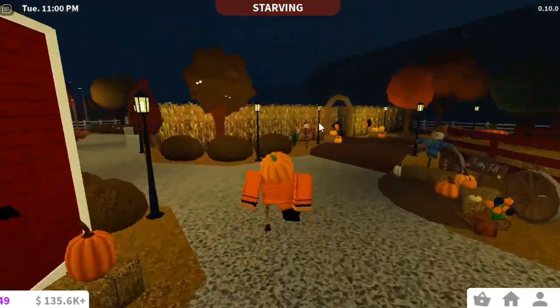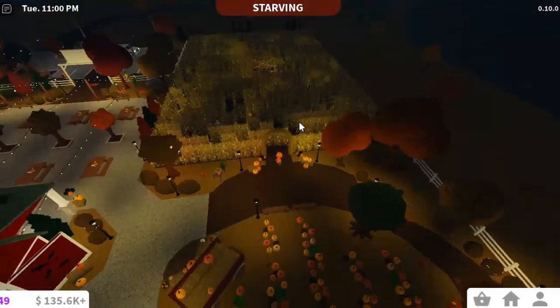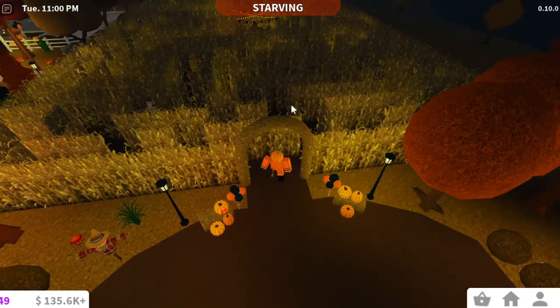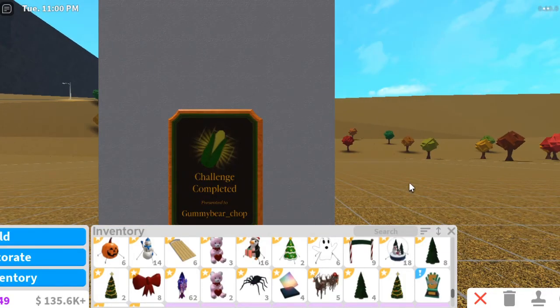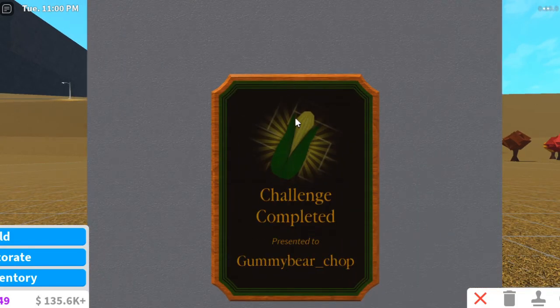Over in this corn maze — I'm not going to do it right now — but you only get one trophy, which I wasn't very happy about. I thought you could get multiple trophies. Once you've completed going through this corn maze, you will be able to get a plaque. It says 'Challenge Completed, Presented to gimmebo_chop.' You can only get one of these, so make sure you complete that corn maze and get your little trophy.